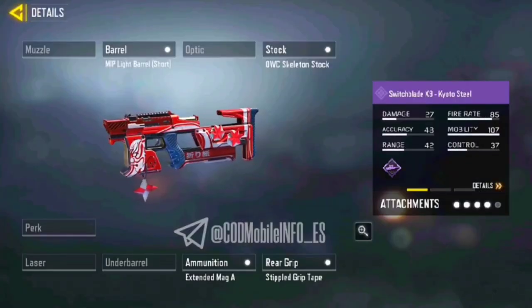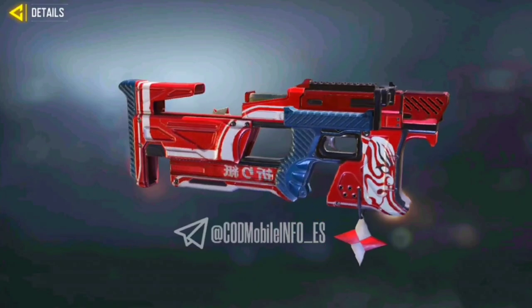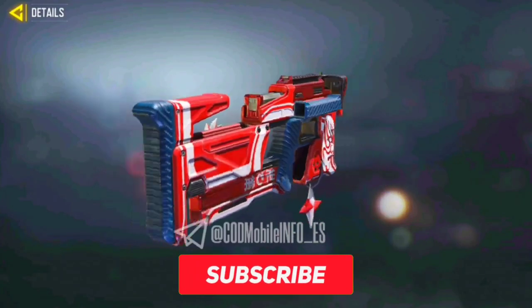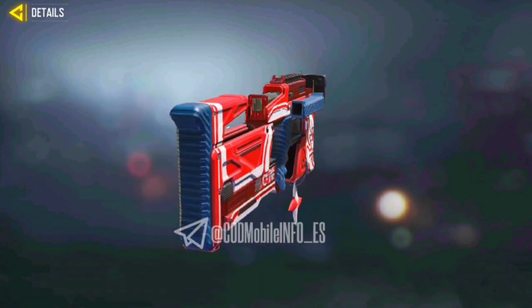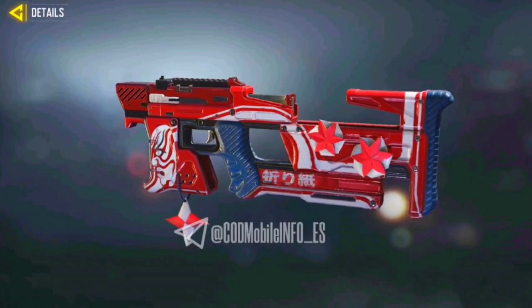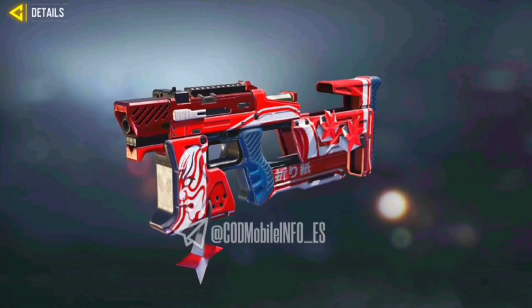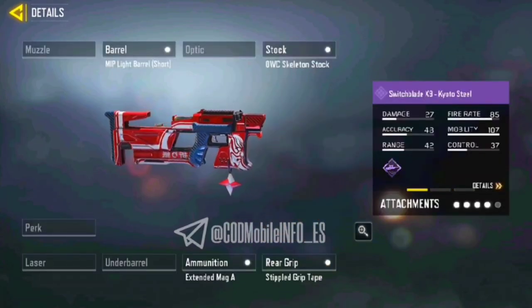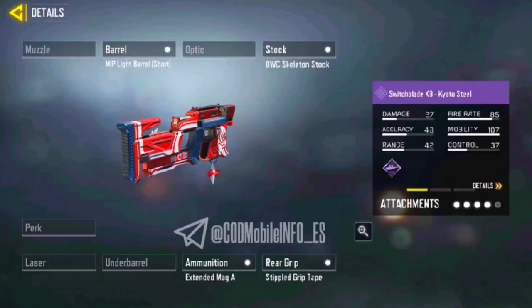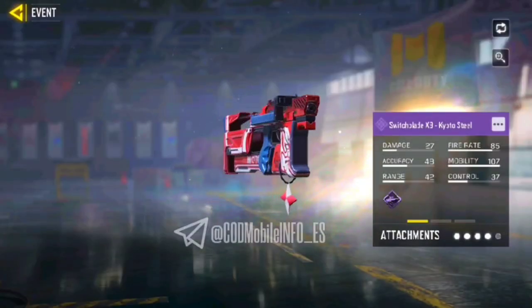The Tier 50 skin of this battle pass is the Switchblade K3 KO2 Steel — a brand new SMG with amazing fire rate and recoil control. But the battle pass blueprint is pretty average; there are no creative changes on the weapon model, just a simple reskin of the default Switchblade. Still, you can see a star-type design at the front and stock part of this weapon which gives it an amazing look. Overall the battle pass is amazing and you should definitely go for it.